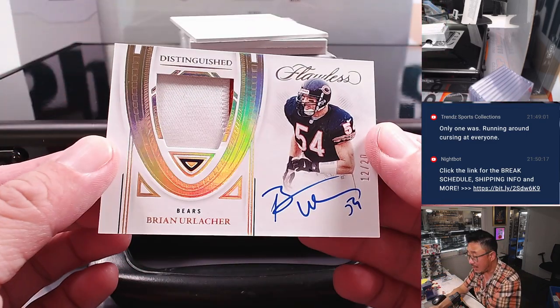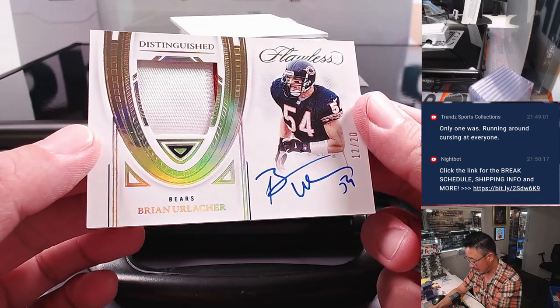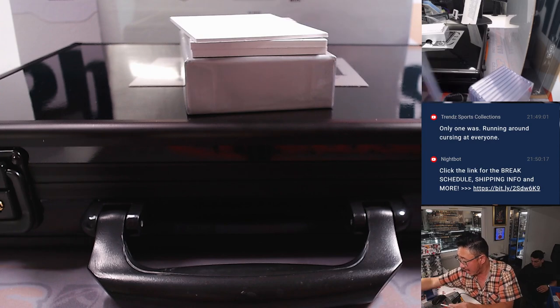We got Brian Urlacher — Distinguished. Got a bit of Bears orange peeking there, we'll give it two colors — two color patch and an on-card auto, 12 out of 20. Francis picked up the Bears straight up.